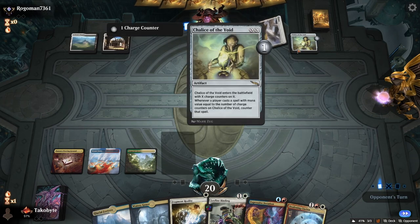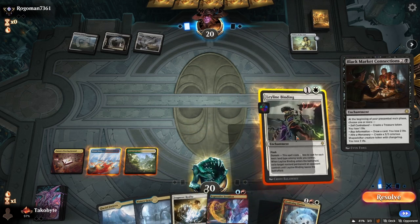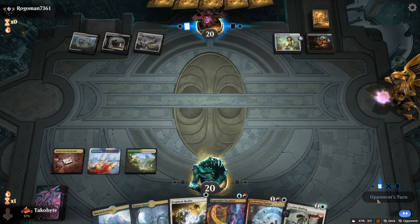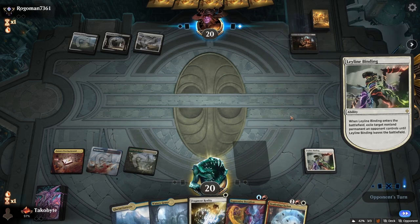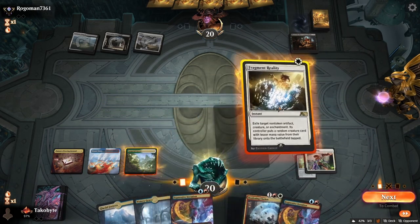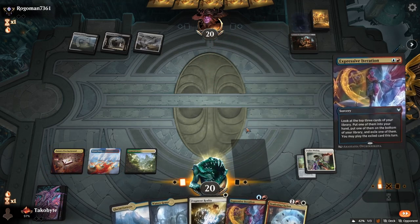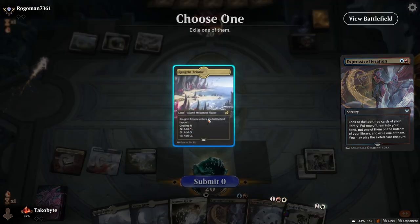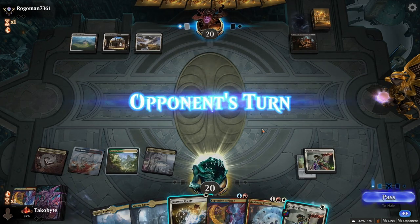What kind of deck plays Chalice main deck? I actually need to get rid of that Chalice, believe it or not. We'll Leyline Binding the Chalice — unfortunately I don't know why they put it at one. And then Expressive Iteration for another binding, and then at the end of their turn, Niv-Mizzet. That way, even if we get a bunch of cards, we don't have to discard.